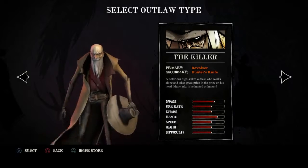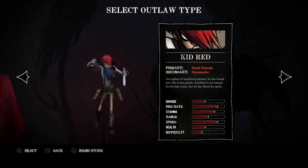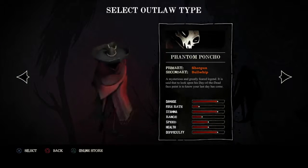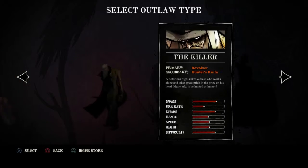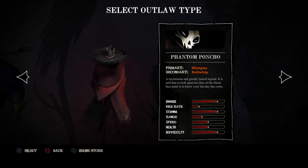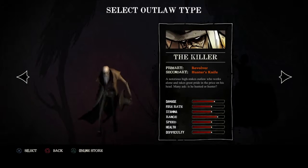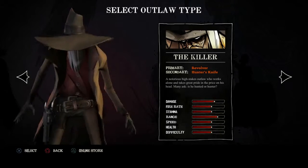I make these videos just so you guys can check them out — if you don't want to download them after you've watched a couple of these, then you don't need to. I have to select my type of outlaw. I like some of these graphics, they all look pretty menacing. He looks the scariest of them all. This guy looks like a bit more of an all-rounder — the Killer — so I'm going to go for him.